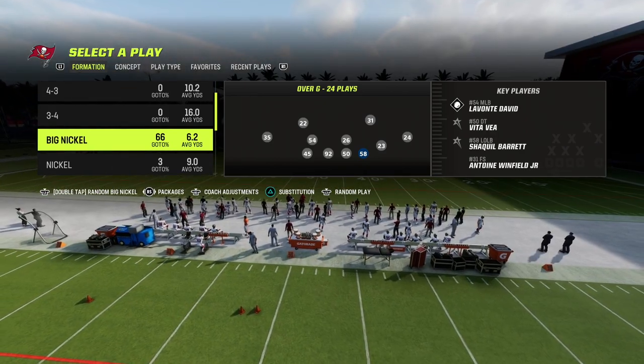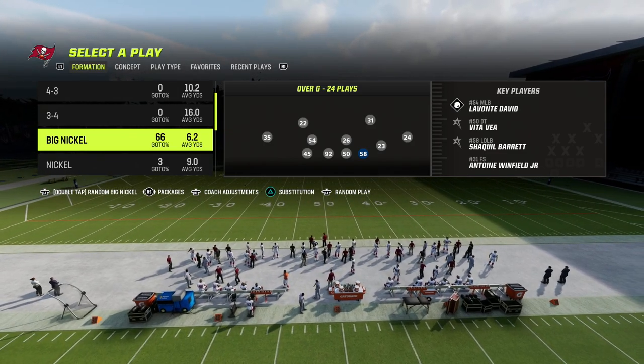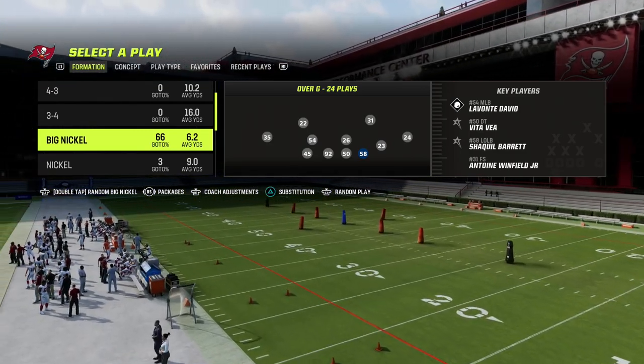Today we're going to be showing you a blitz out of my favorite defense in the game: the Big Nickel Over G. The Big Nickel Over G is the most versatile defense in this game, as it is equipped to stop the run, stop the pass, and play every major coverage that you need to be effective at a high level.